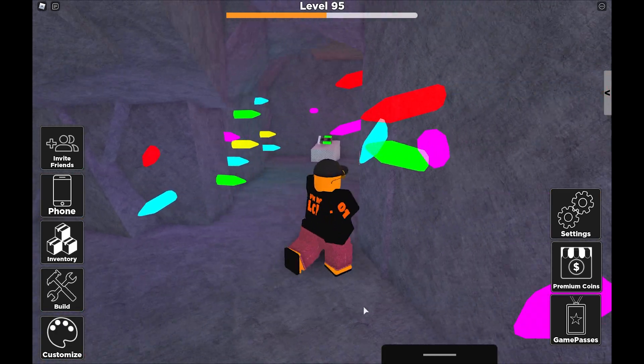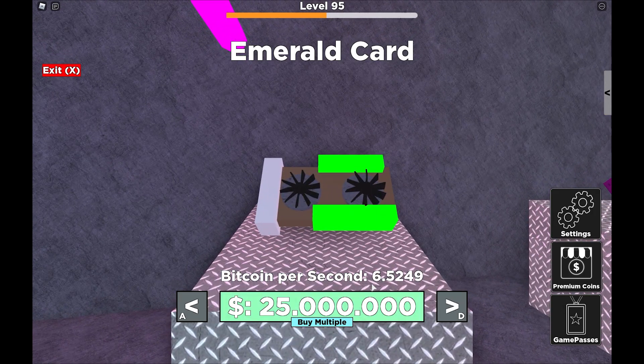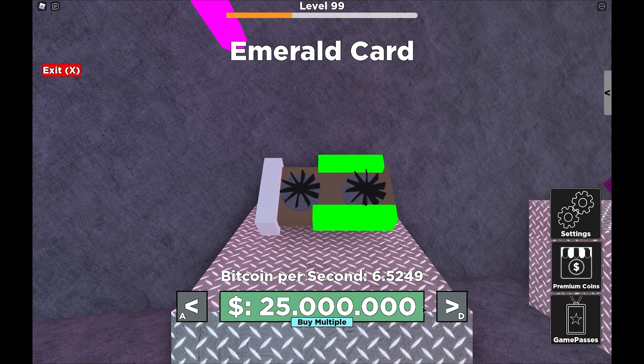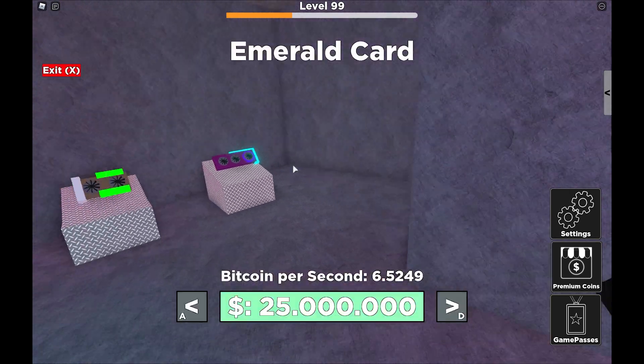To the left you've got a couple of special graphic cards. You've got the emerald card at 25 mil. And this card — I'm getting this card, this card is sick, look at it — 45 mil. I'm going to get one of each and go check them out in the mine, see what they look like.